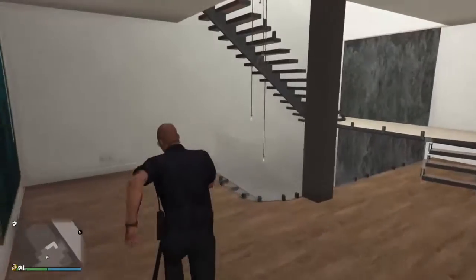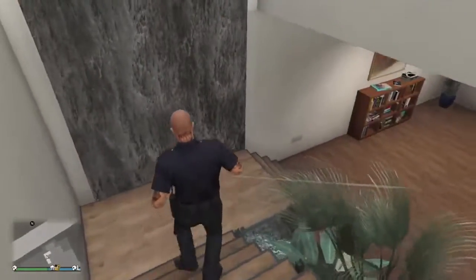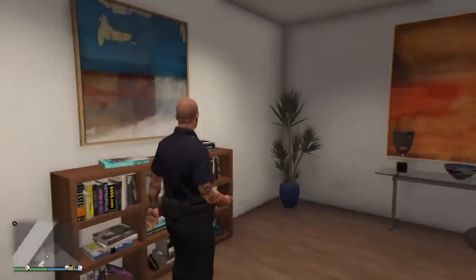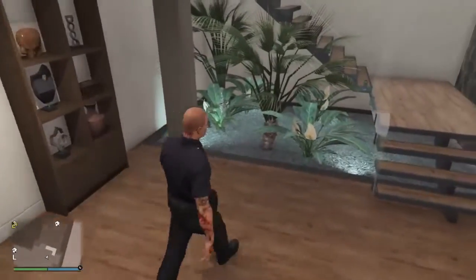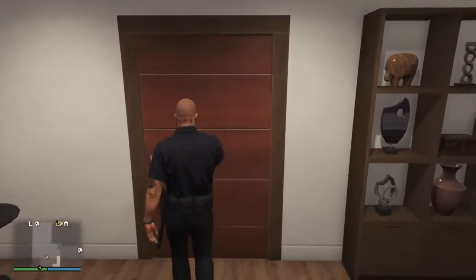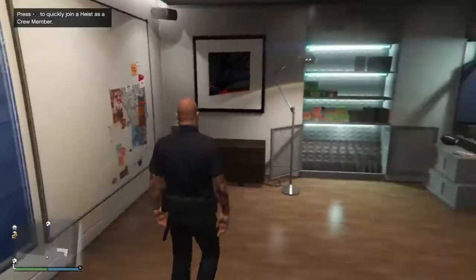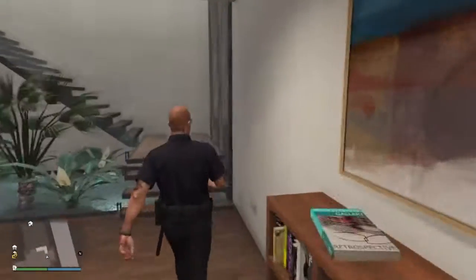There's the bedroom. Let's go downstairs to the bottom floor. Oh, a cool little lounge area. And a little pool thing here at the bottom. This is where we set up heist. Well, that's that house.